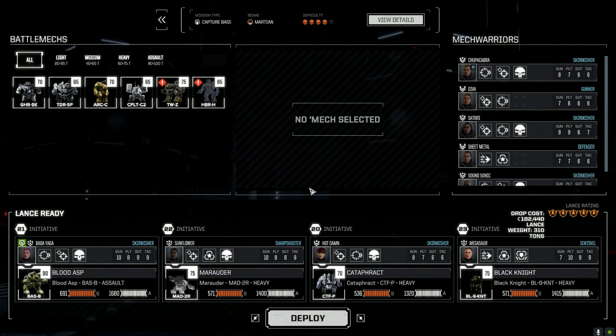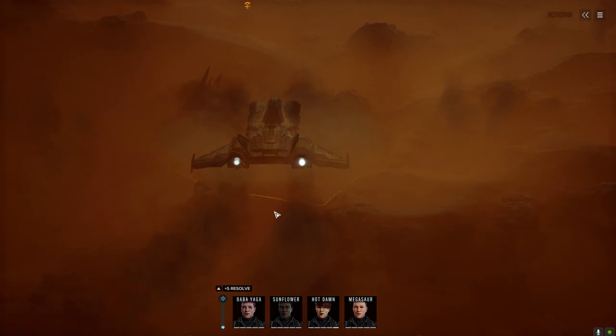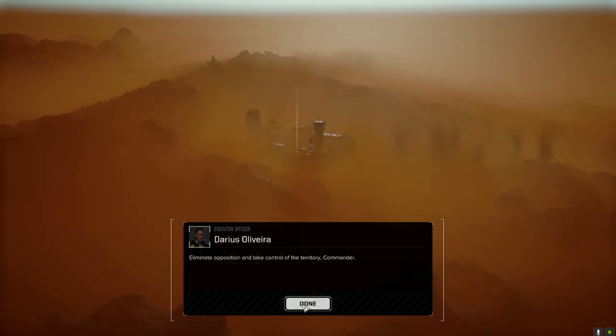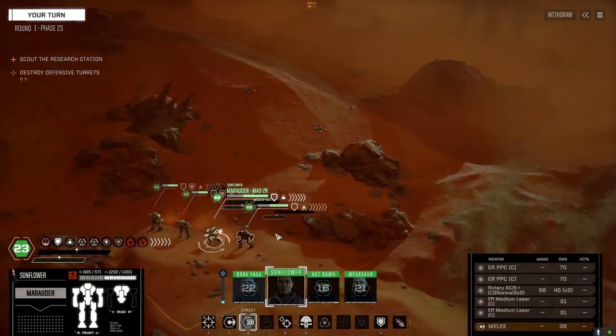We're going to run our main lance again - Bloodasp, Marauder, Cataphract, and a Black Knight. I wonder though if we want to get some good salvage - I think the Grasshopper, right, melt some mechs down. Let's try that route. Confirm and deploy. Let's go capture this research station. If we succeed on this mission we should definitely have control over the planet.